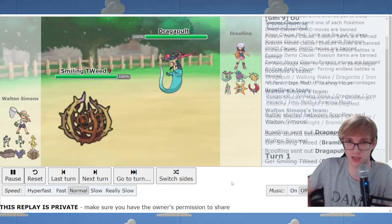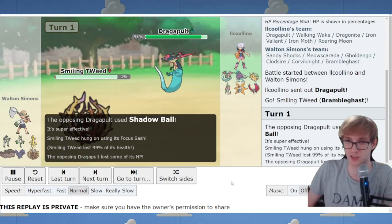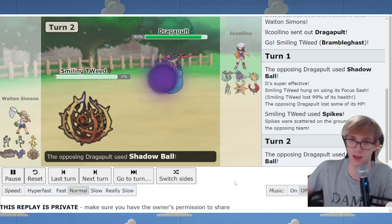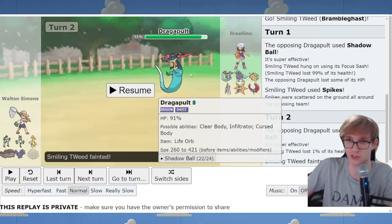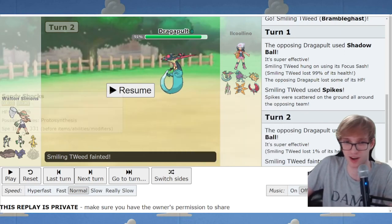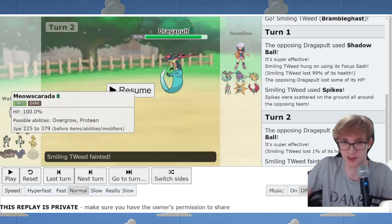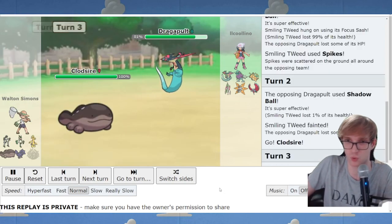We do the Bramblegast lead. They do Shadow Ball, and unfortunately, against Dragapult, we just have to make a Spike and go down. Immediately facing a Dragapult, I realized something pretty obvious - our team is a bit slow. We don't have a Choice Scarfer, we don't have a Dragapult of our own, and a simple enemy Dragapult is causing us a lot of problems. We have nothing that outruns it, and my Meow Scarada doesn't have Sucker Punch.